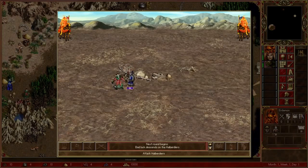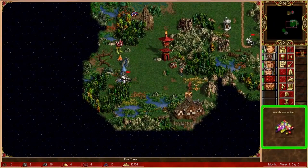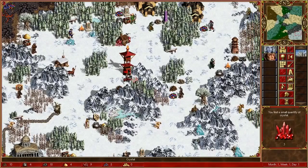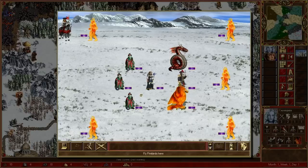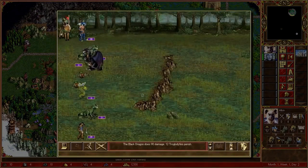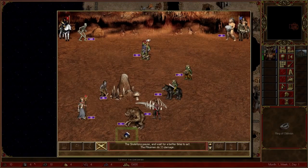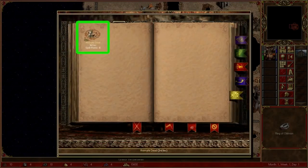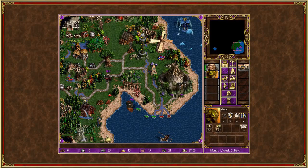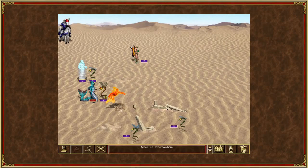HOTA leaves no stone unturned when it comes to enriching the gameplay experience. New map objects and artifacts await discovery, adding depth and intrigue to your adventures. The Conflux faction undergoes a transformation as its native terrain changes to Highland, opening up new strategic possibilities. External dwellings now accumulate creatures, adding a fresh dynamic to army recruitment, and there is a new war machine known as the Cannon, which brings devastating firepower onto the battlefield. HOTA is also fully compatible with Heroes 3 HD, and the inclusion of a template editor empowers players to create custom maps and expand possibilities within the game.